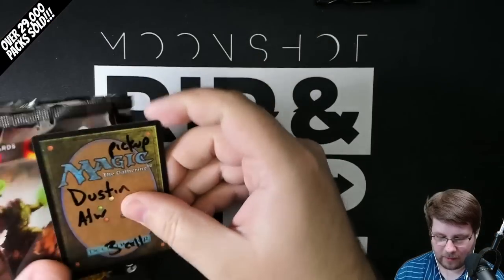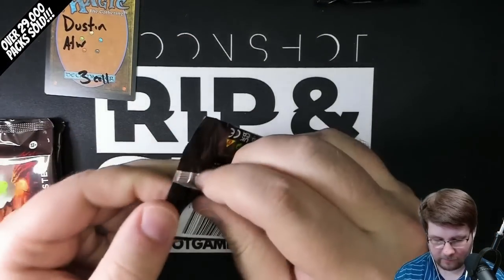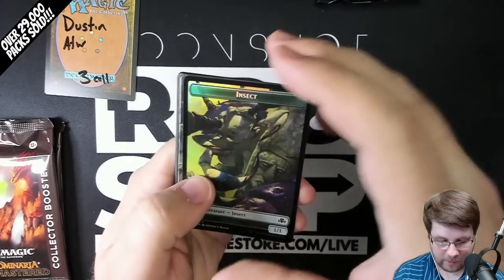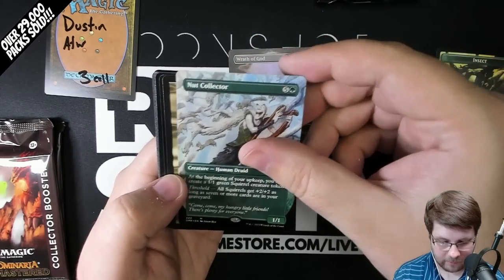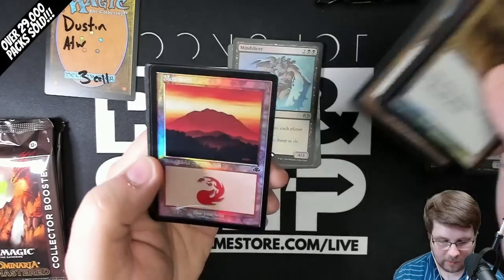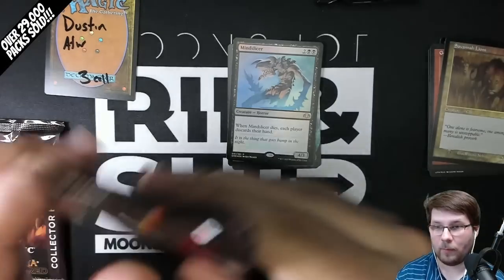Dustin is up next, getting three collector packs. Best of luck to you, Dustin. Hopefully you hit some insane luck like Kirknaul did — hopefully everybody gets some crazy cards, that is always the goal here. Insect Token. Foil Borderless Wrath of God. Borderless Nut Collector. Zera Arian Old Border. And a Foil Rare Mindslicer. Foil Savannah Lions. Foil Mountain. And your commons and uncommons.